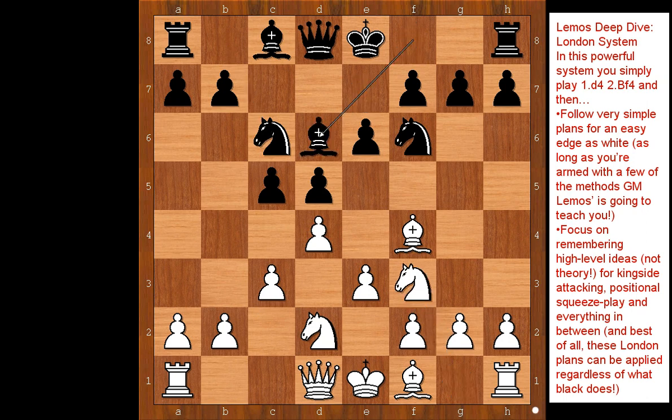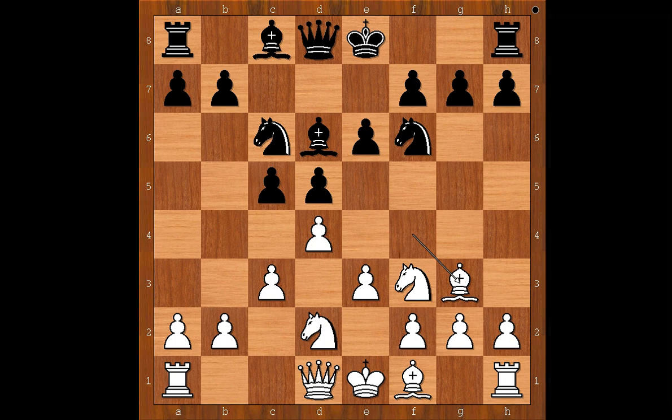White to move — to take or not to take. Bg3 was played, and black castled kingside. If bishop takes on g3, then h takes on g3, which is good for white, especially if black decides to castle kingside. Back to our game: instead of taking on g3, Martinolic castled kingside, which is a better move.